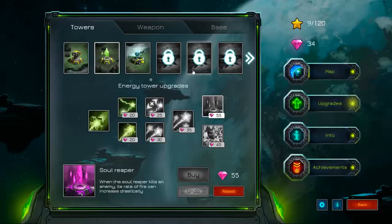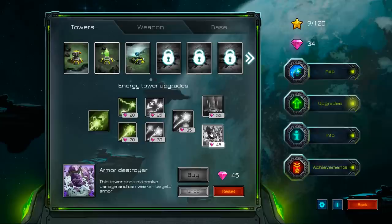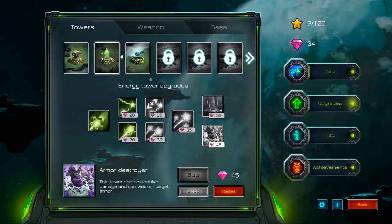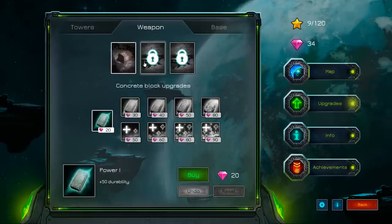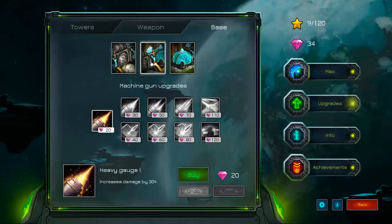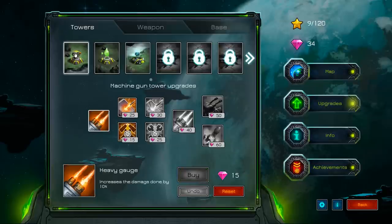These are kind of expensive. Gem Craft — Gem Craft's another really good one. So the soul reaper — the soul reaper kills an enemy and its rate of fire can increase drastically, does extensive damage, and weakens target's armor. And we've got at least a couple more tower types we haven't even unlocked yet. There's not a whole lot of upgrades here. Okay, let's do one more round of this and then I'll probably switch games.